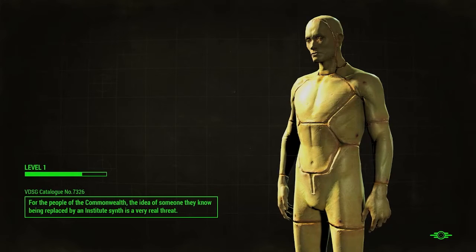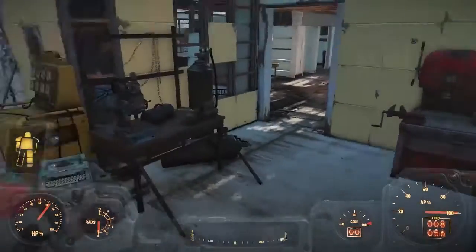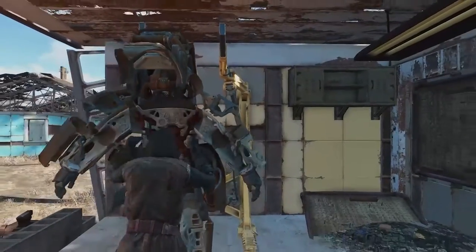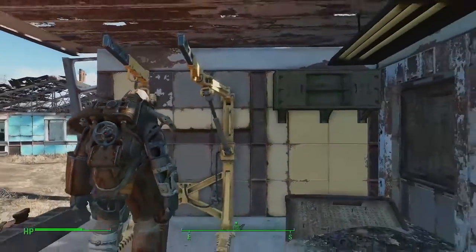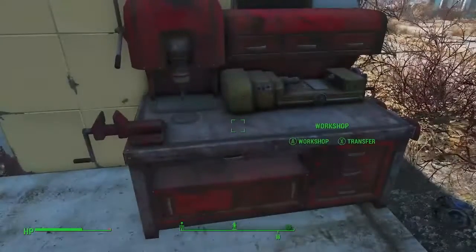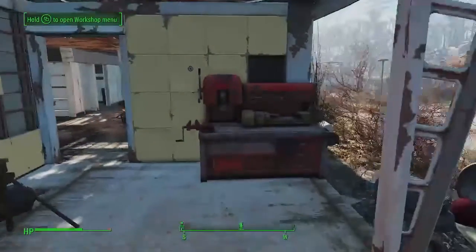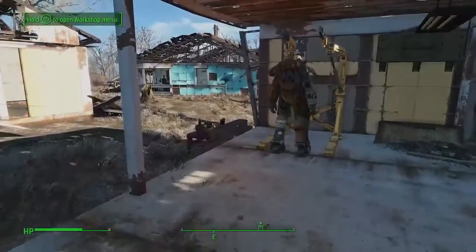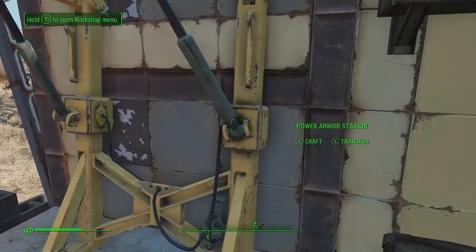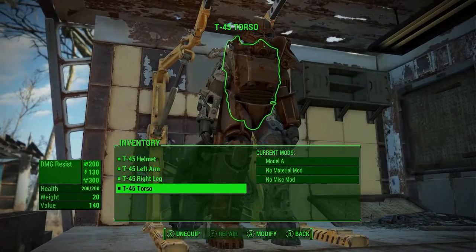The reason I'm picking Sanctuary is it has a power armor repair station just to our left, so we can leave it here and do our repairs. Sometimes if you're too close to it, it won't let you exit the power armor, so back up a little. If you haven't claimed the area, find one of these workshop benches — it'll tell you that you can build and live here. There's also a weapons bench and armor bench. Click craft, go into the menu, and you can see all the pieces off the suit — all in full health.